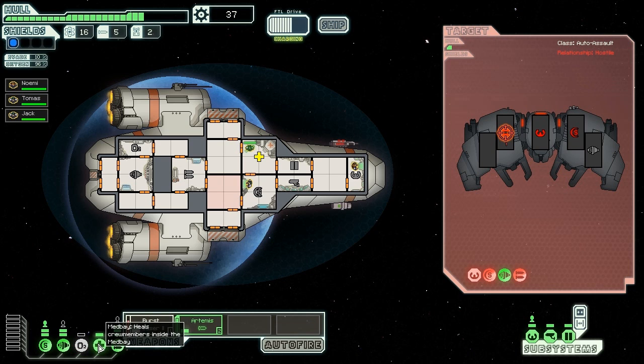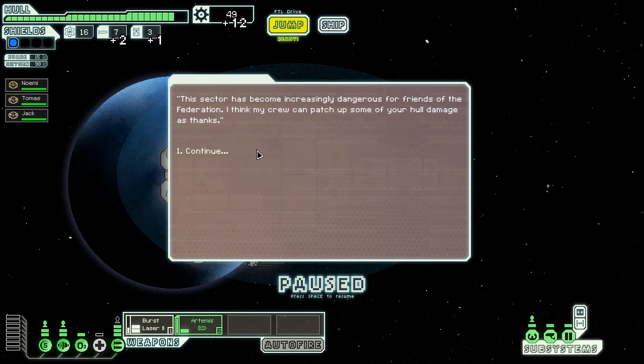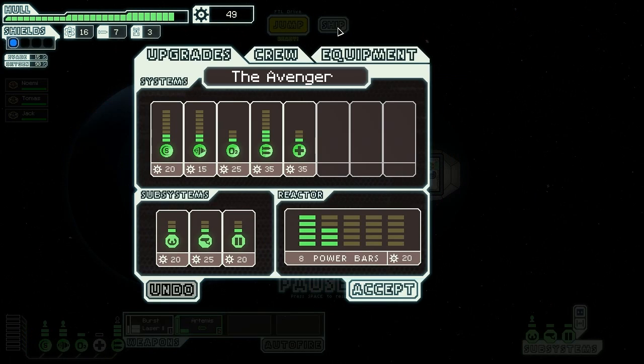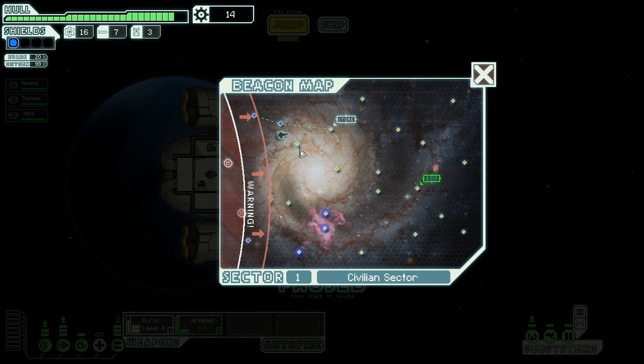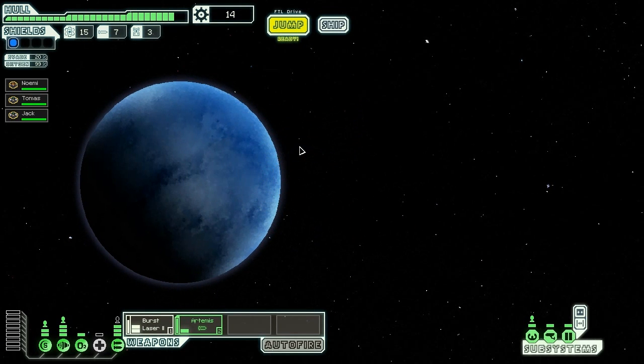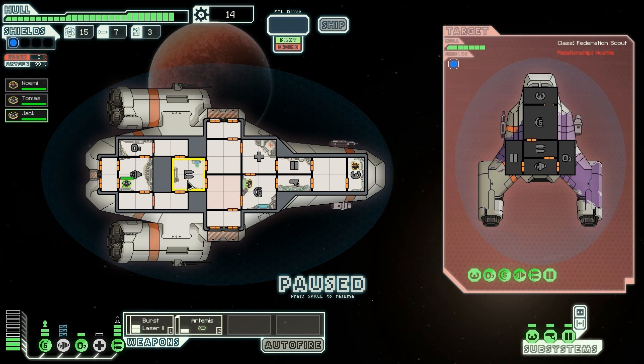They've got one hit point left, the next shot will take them down. Turning off oxygen to power the medbay - the trick is remember to turn it back on again. Upgrading power, upgrading engines - more power to the engines. Every point of engines gives you an extra five percent evasion. Evasion is good, of course, unless they shut down your engines which puts your evasion to zero.